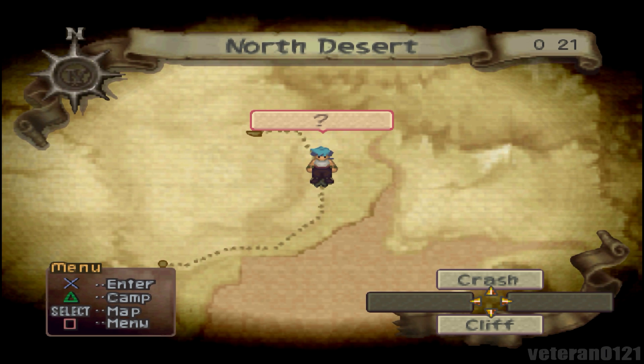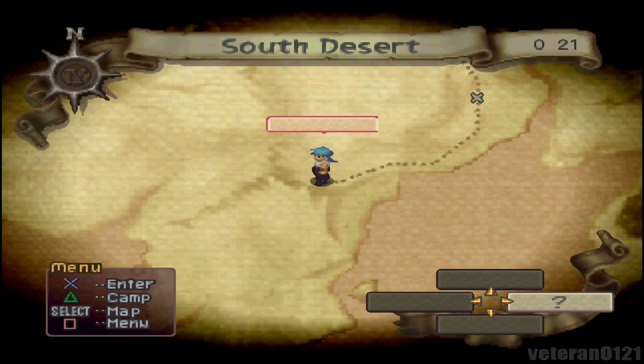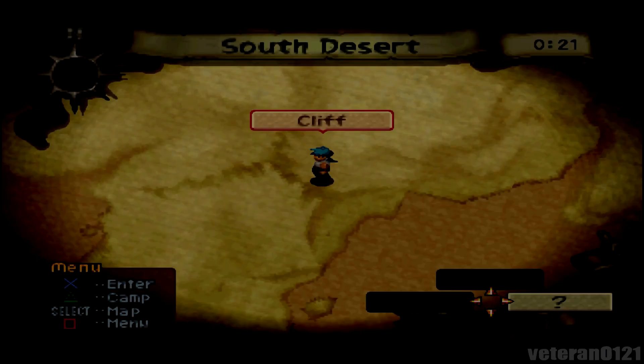Hello, better known twin here. Welcome back — this is another episode of Breath of Fire 4. In this episode we're going to explore the cliff. This is a short little area that we have to get through before we get to Sarai.